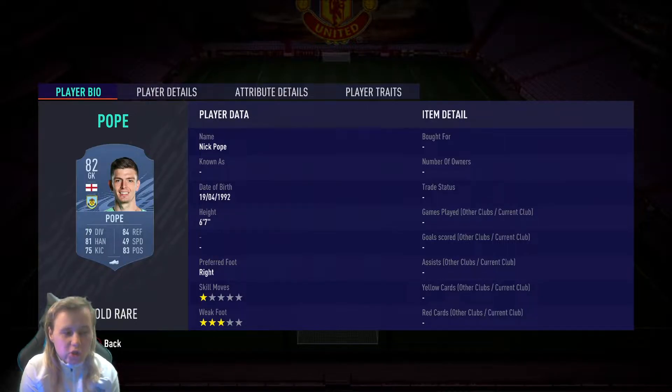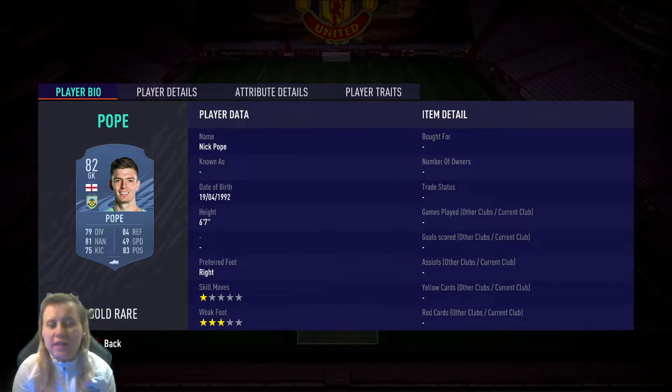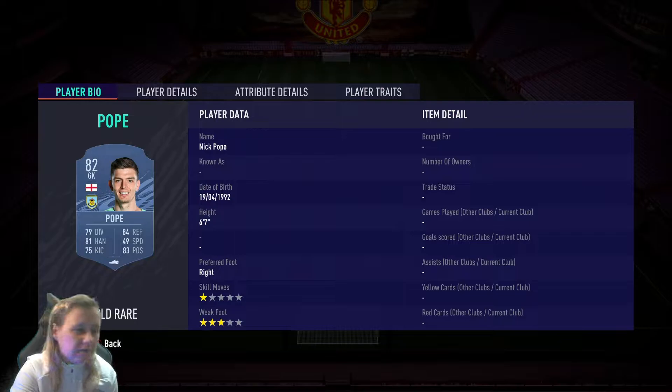From a stats perspective, you look at the 80s — handling, reflexes and positioning. But because he's so tall, he's 6'7", he's just so good on 1v1s and literally saves everything. My favourite goalkeeper is personally Van der Sar, but for the coin value you're paying for Pope, he's just superb.